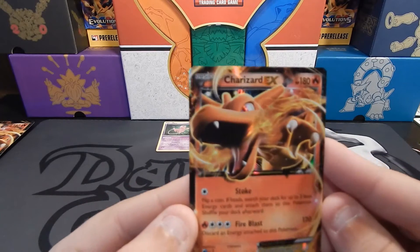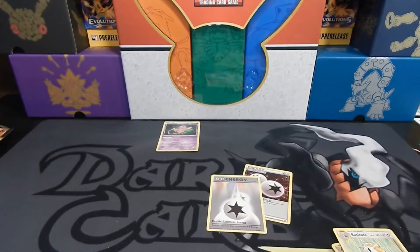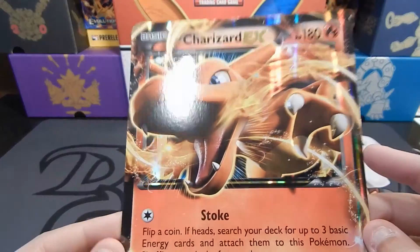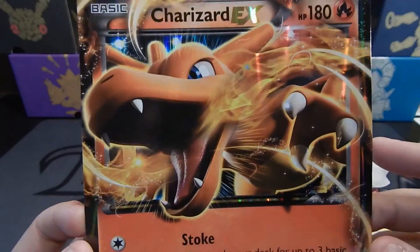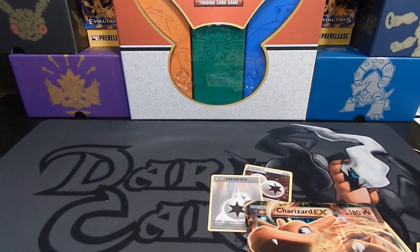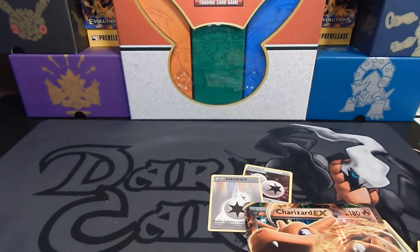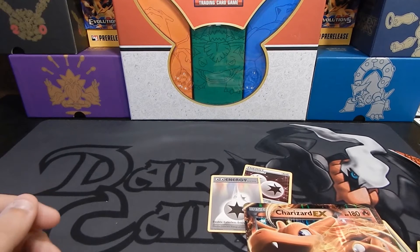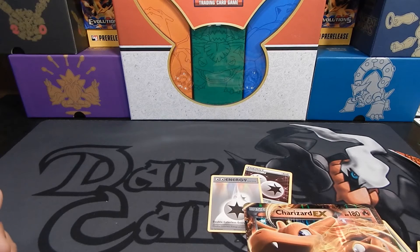The Charizard EX promo with Stoke and Fire Blast. And then the big one — the way it's designed, it looks like a dog trying to attack you, like you just got home from work and it's running at you wanting to hop on you. That's what it looks like he's going for — that's his emotion. And then the Holo Mew, which is the only interesting thing we got out of the packs besides the Talonflame. Fairly simple video, not spectacular, but I promise there are better videos — so if you want to see more, subscribe. Have a good day guys.